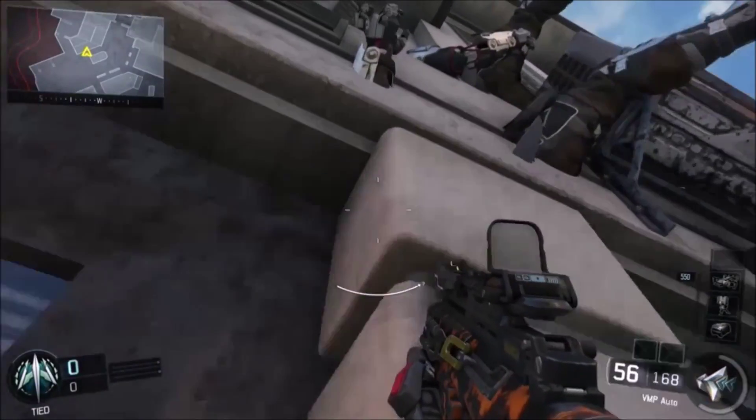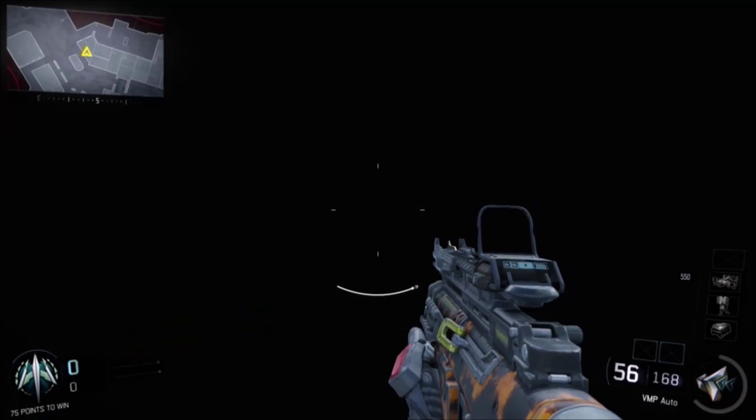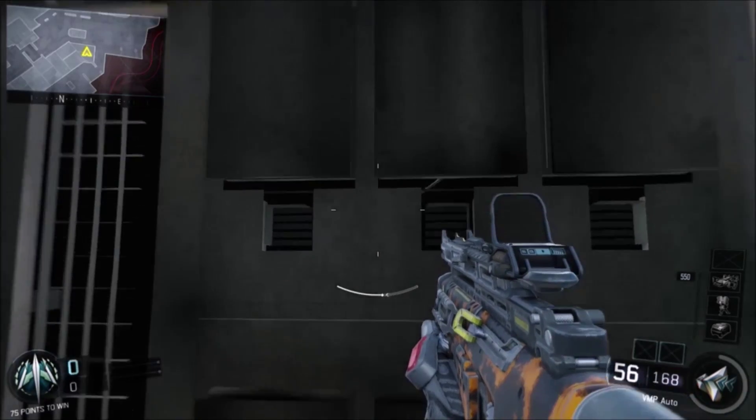What you need to do for this is very easy — you need to jump inside the building where I'm going. Then you need to boost a little bit more and you're actually inside the secret room. It's actually a very nice glitch here.